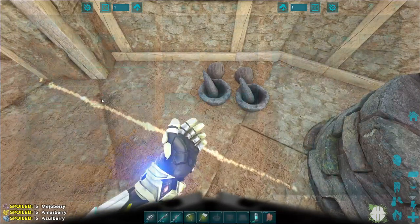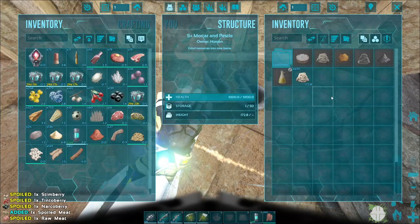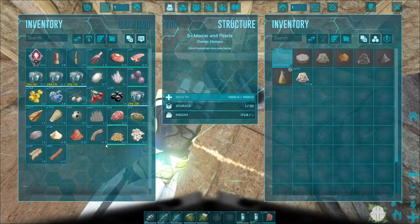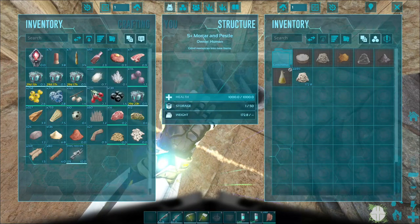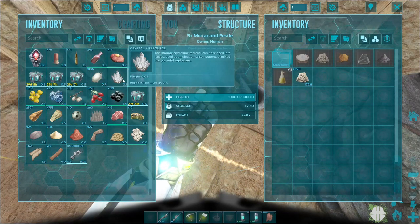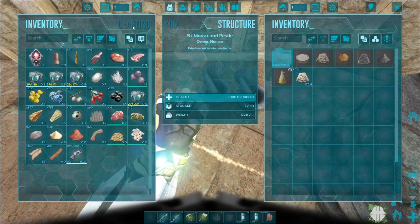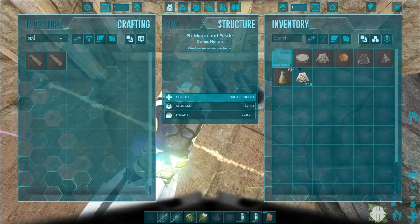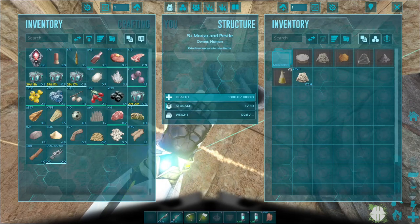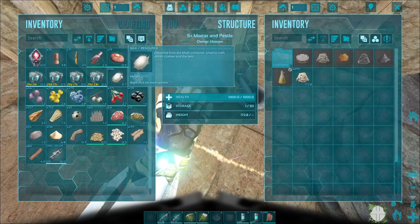I've gotten everything moved over - just gonna throw all the clay into one mortar and pestle so I know where it is. I got a crystal on me - when did I get crystal? Shaped into a lens? I got one piece of crystal, that's not enough. Where did I get crystal though? If I just knew what dropped crystal I could get more - that would be very helpful right now.